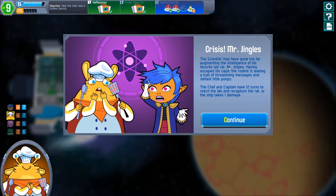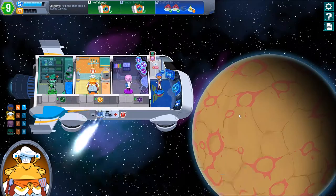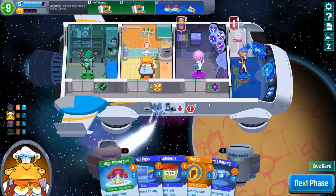The scientist may have gone too far augmenting the intelligence of his favourite lab rat, Mr. Jingles — having escaped his cage to roam the ship, leaving a trail of threatening messages and defiant little poops. A shepherd has enough two turns to return to the lab and recapture the rat, or the ship takes one damage. Of course it does. That makes no sense.